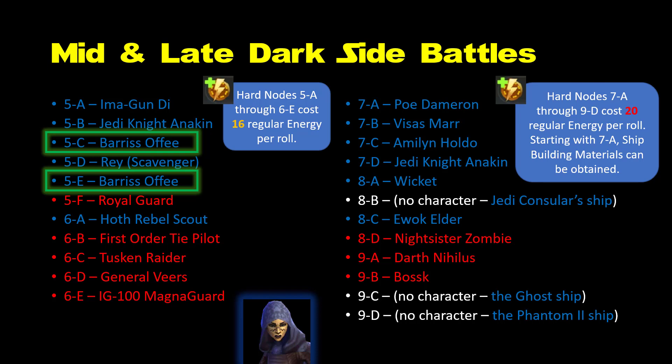Darth Nihilus is truly sublime on Sith teams, as he can penetrate defenses in a way that almost no other character can. He even has utility on non-Sith teams in the endgame. You absolutely must get him down the road, as he is one of the most dominant characters in the entire game, and likely will be for a long time to come. Nightsister Zombie is essential for endgame Nightsister teams — not even Darth Nihilus can keep her down. Bossk is a really nice bounty hunter for endgame bounty hunter stages, although not having a strong bounty hunter team isn't a deal breaker even for endgame players.